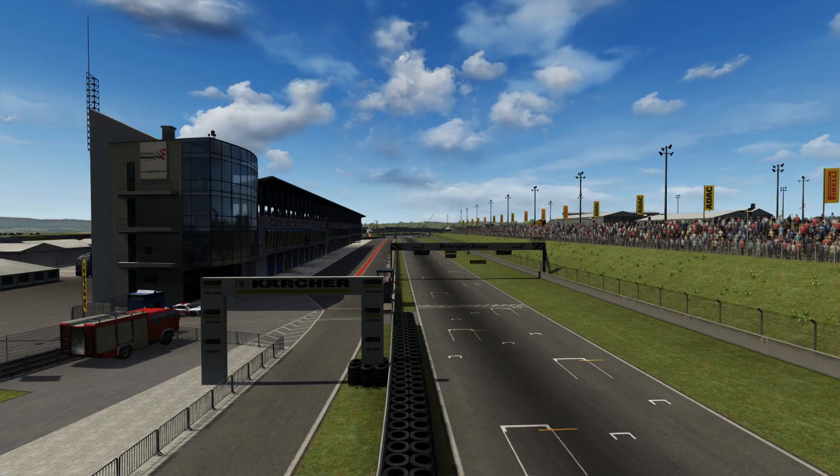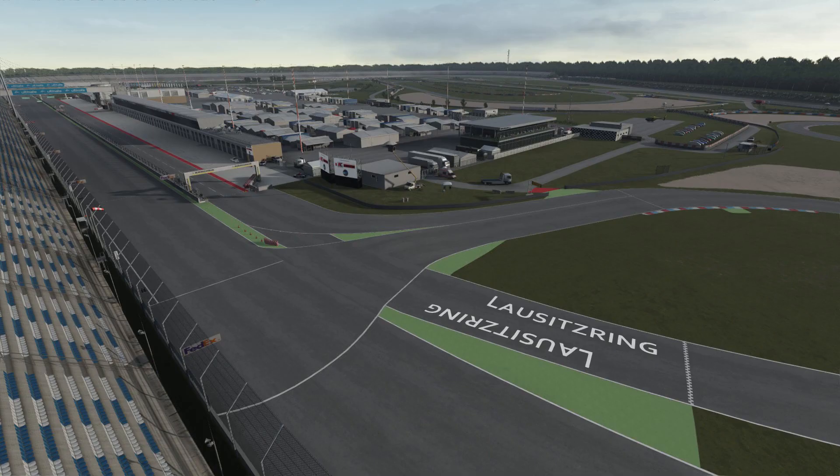Hello sim racers, and welcome to Rearview Racing. So today, while looking through the pages of Race Department, I noticed two newly updated Assetto Corsa tracks: the Ostraslaven Motorsport Arena and the Lausitzring, both of which are located in Germany. So let's check them out.